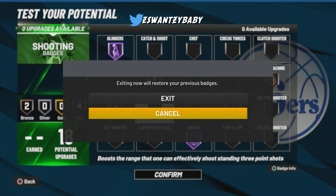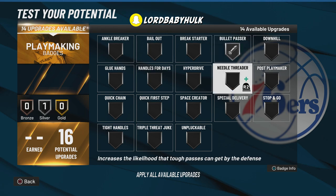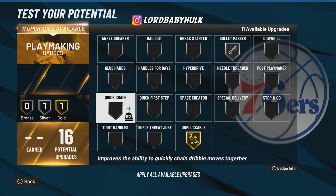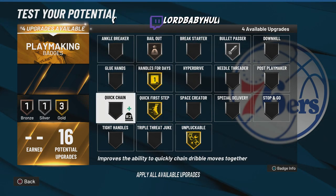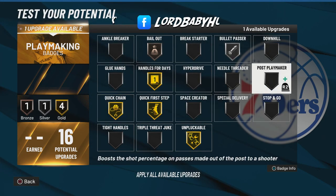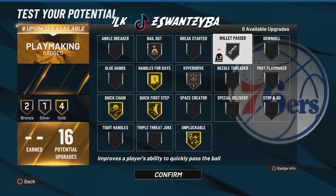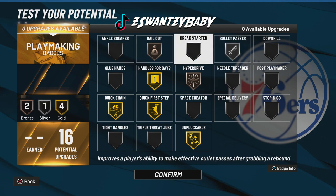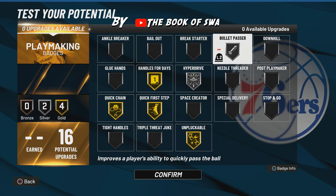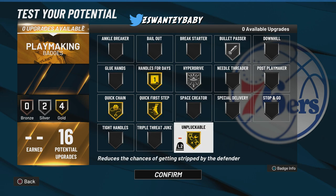You gotta have bullet pass, or maybe bullet pass at silver. Gold unpluckable — people out there going crazy. What else do I need? Oh, hyperdrive. I might make this bronze, I'm gonna have to do research. You might have to let go of something, maybe handles for days. I haven't tried silver unpluckable — let me know. Let me know.